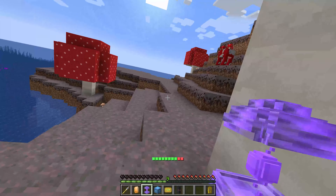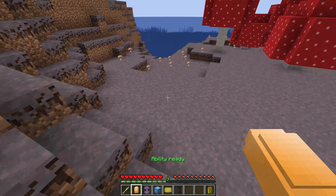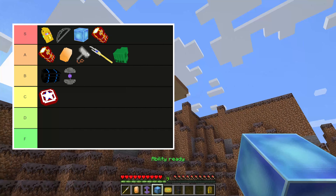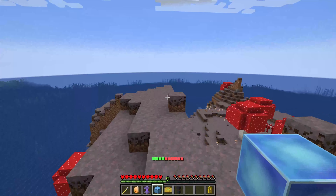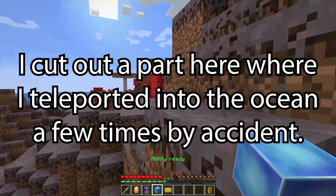Power Stone is B tier. It's a powerful weapon but the cooldown is a bit long, and the kicker is that it gives you Wither, which is really bad. The Tesseract is S tier on its own because the mobility is unparalleled — you can just escape any situation and get anywhere you need to pretty quickly.